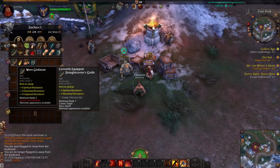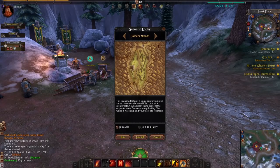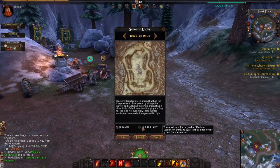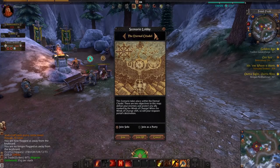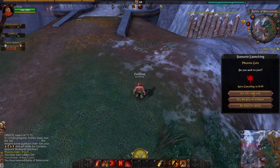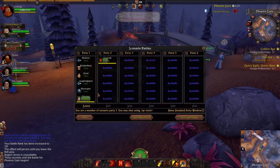At this point you really need to decide what you want to do in the game. If you're planning on doing end-game RVR — realm vs. realm combat, commonly known as PvP — you need to start working on your renown rank. One of the best ways to level both your career rank and renown rank at the same time is by doing scenarios. RVR scenarios are similar to battlegrounds in World of Warcraft — you queue up, wait for enough players, and hop in for a specific battle objective to complete.